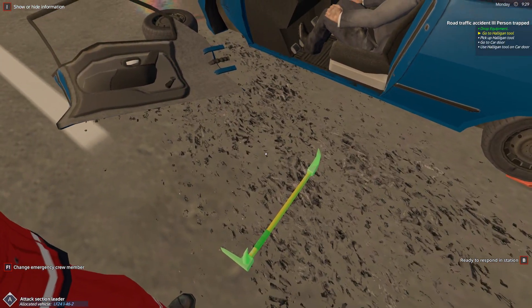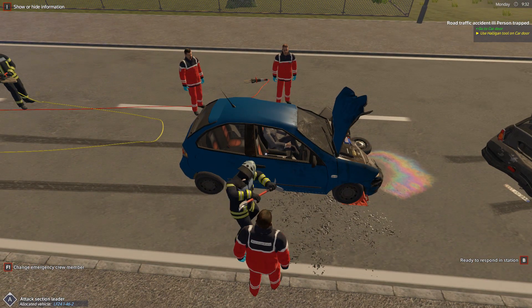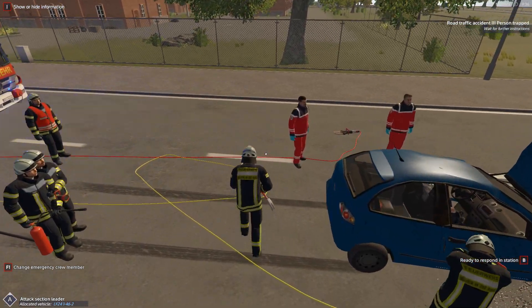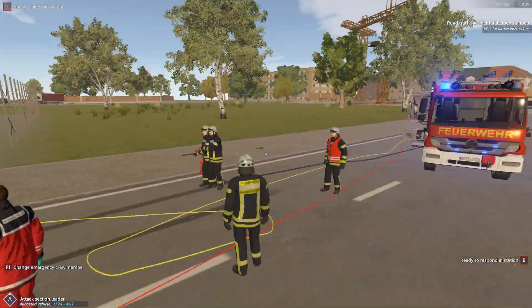We're going to prep this next one, pick up the halogen, walk around here — trying to show you the animation. Essentially what I did was I just made a little gap there for him. You can see we can set down our tools, we can pick them up, and this truck is a working toolbox.